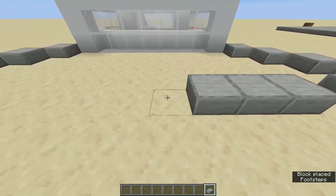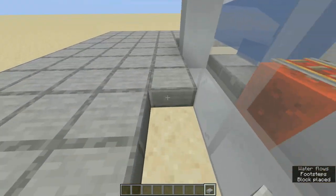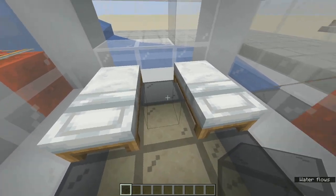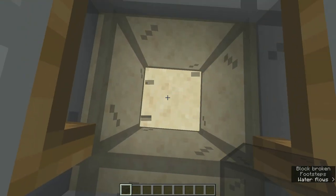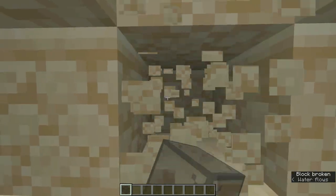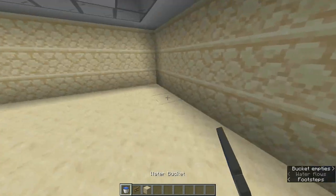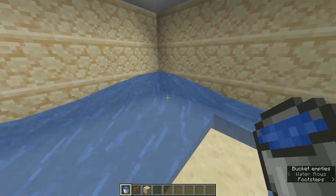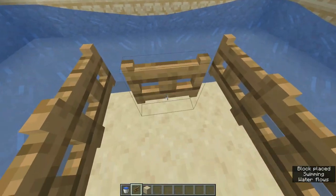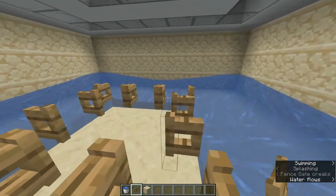Now fill it all in. In the villager cell, break the bed temporarily and dig in the middle 3 blocks below, then count 4 on each side and clear them all up. You will end up with a 9x9x3 area. Next, put water sources on each corner. Now put fence gates like this and open them all up. This is where the golems will spawn and fall down to the pit.